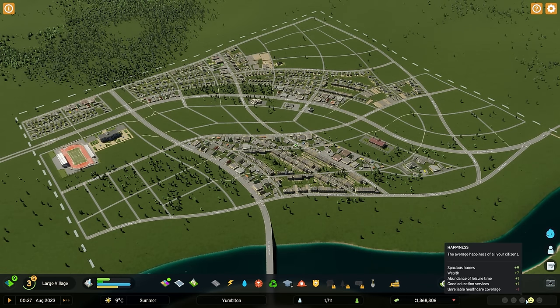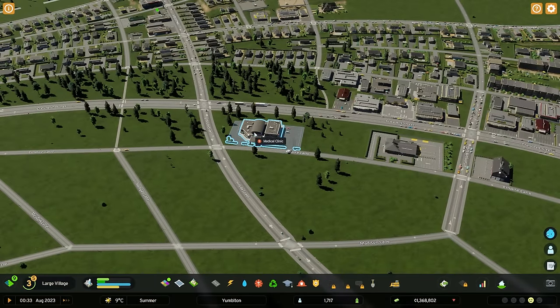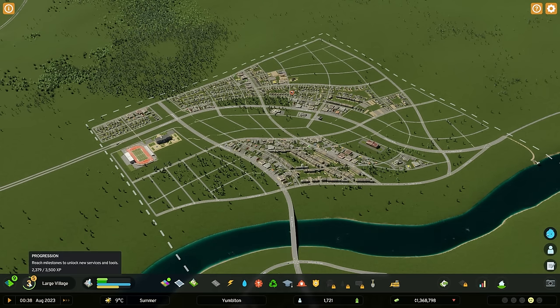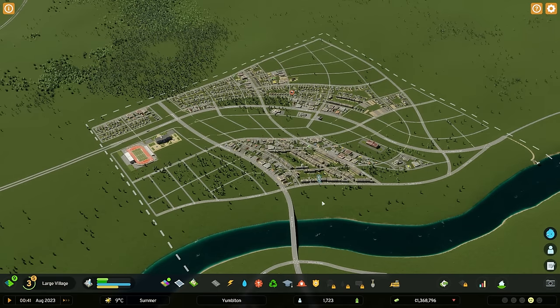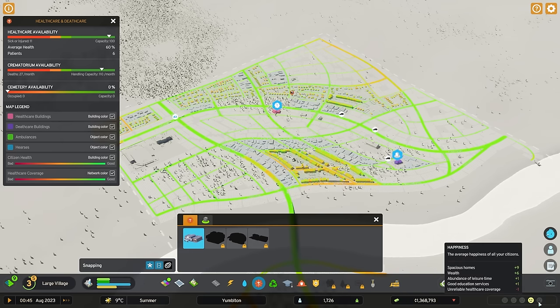Here's something that used to get to me: the unreliable healthcare coverage, negative one happiness in the bottom right corner. That is because we're using a medical clinic and it's not a hospital. Ideally you want a hospital with an emergency room — just like in real life, you'd probably prefer to be close to a proper hospital rather than just a clinic. There is a hospital that can be unlocked, but I warn you: the upkeep is 775,000 per month versus the medical clinic at 105,000 per month. So one happiness point is really not much — just let that ride.